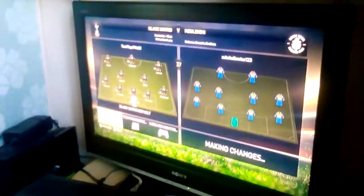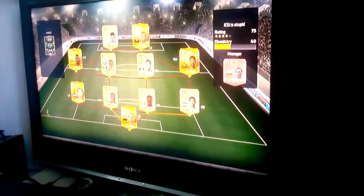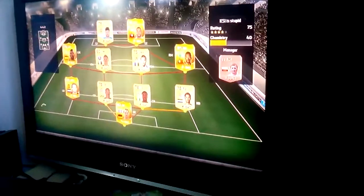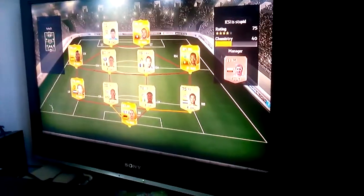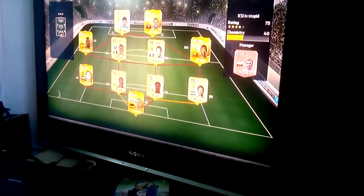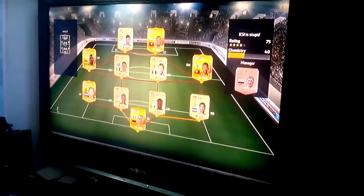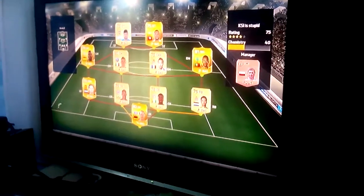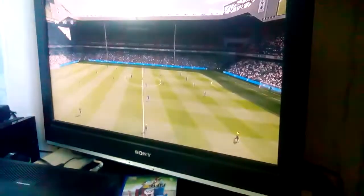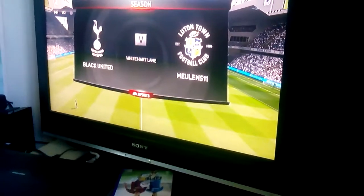Here's the opponent's team. His team name is KSI Stupid 75. He's got nine players, he's playing Davey Blind at left back. He's got Yaya Toure - wait, Colo Toure. He's got Yaya Toure and Colo Toure? No, he's just got Colo.